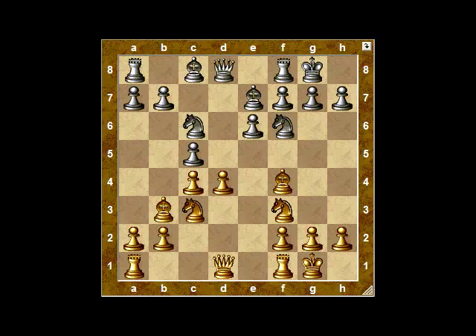Then you just bring out your pieces, and in this position you're ready to connect the rooks, you have a pawn in the center, and a comfortable game. This is a nice, simple, and straightforward plan against Nf6.